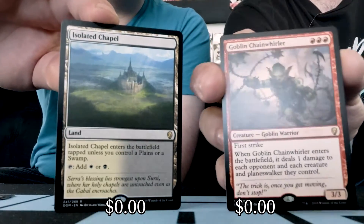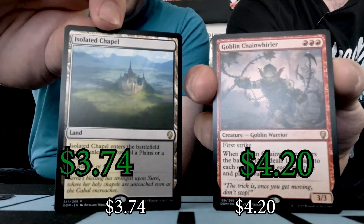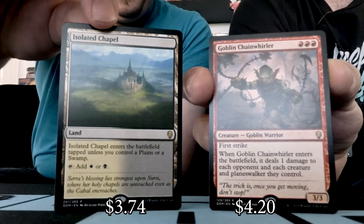Just trying to clarify things. I've got an Isolated Chapel. I have myself a Goblin Chain Whirler. I'm excited for that one for mono-red aggro, and also a push for Goblins. That's going to be sweet.